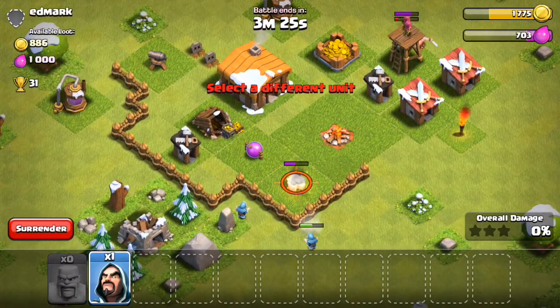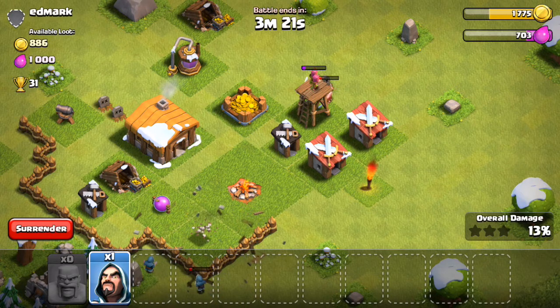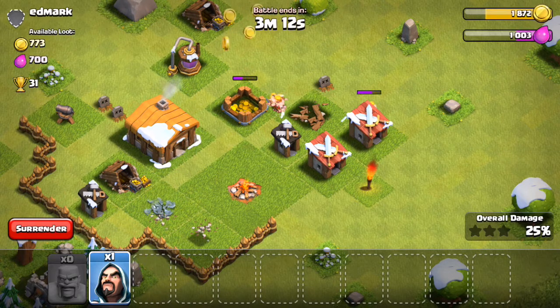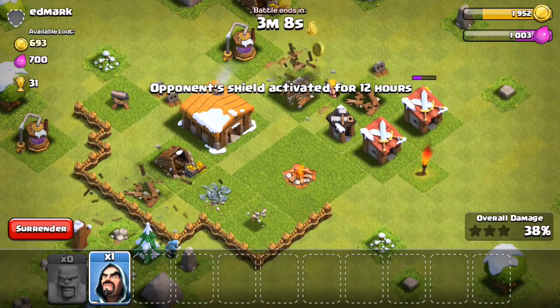Like so. Stick another wizard on him — save one. Is that archer tower going down? Yes it is. So I'm pretty new to this whole Clash on YouTube thing, so you'll be kind of learning along with me, which is the idea I'm going for.